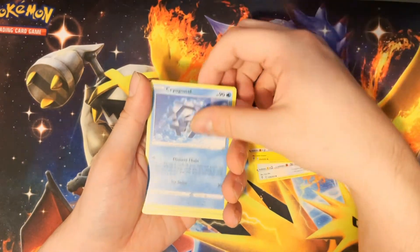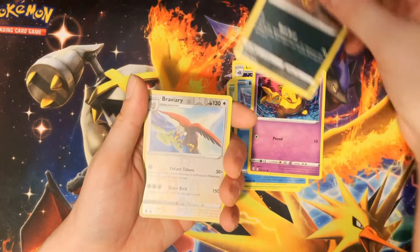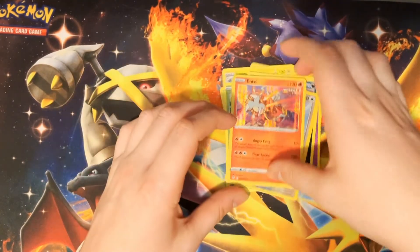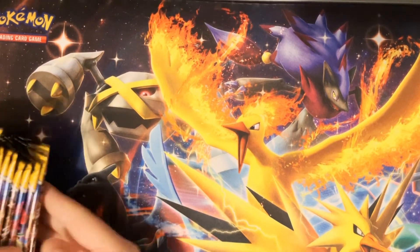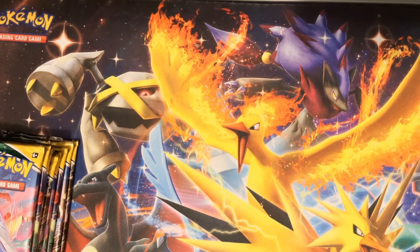Scraggy, Braviary, and Entei — that's kind of angry looking! Well, it says Angry Fang for one of its moves, so that kind of makes sense. Let me put these cards out of the way. We're down to the last nine packs or so — about three quarters of the way through. It's already been 21 minutes — these videos do take a while, but these are some of my favorite videos to record.